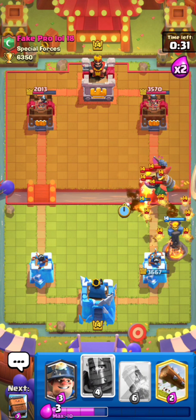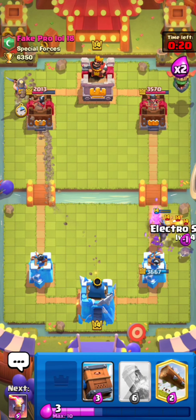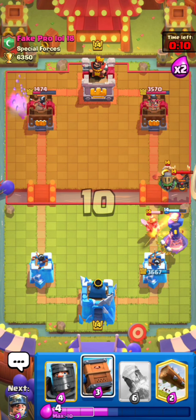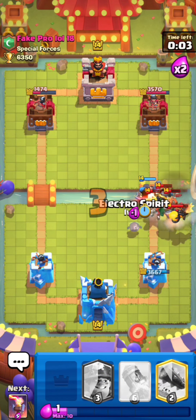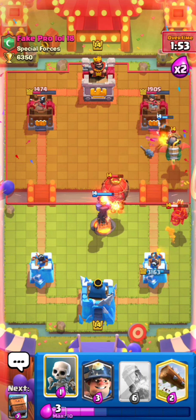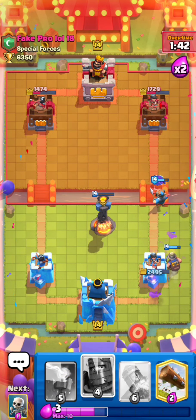This defense is probably gonna be a bit sloppy — I'm not the best inferno tower player. Let's hope we can manage to defend. Miner opposite lane and e-spirit to clean up and help our cycle. He's going all in on the right — I don't want to use my rocket because I feel like he's gonna balloon soon. And yeah, I called it — balloon! Inferno tower high just to cut his balloon. We probably need to miner here just to tank some of his pups. Nice, really nice defense — we kind of wasted our e-spirit there but it's fine.